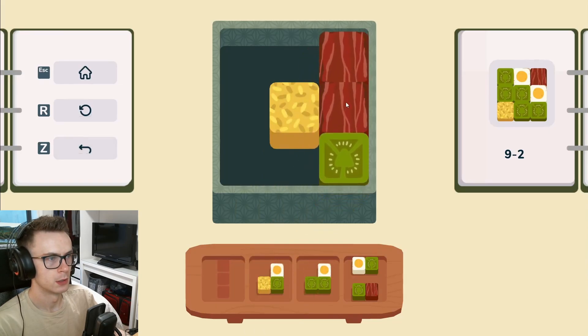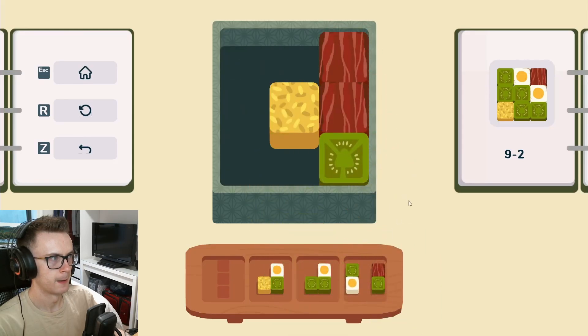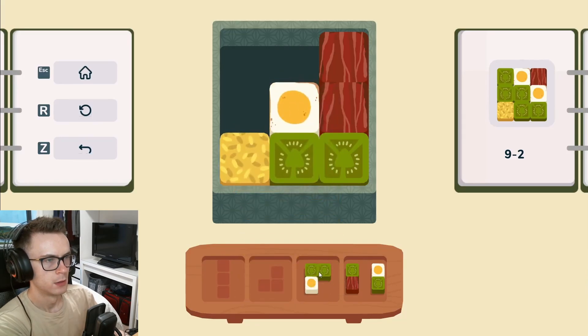So maybe we want to do this, because we need bacon there. We could either do that or that, but that wouldn't really make any sense. I wonder... we can't get that there. But we can do that. This is our only green, so we probably want to do something like that. And then that could easily go there.